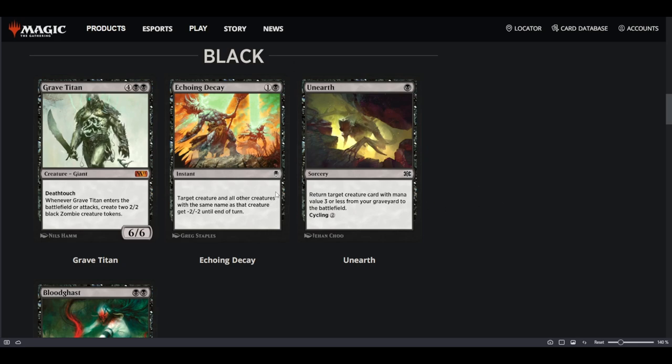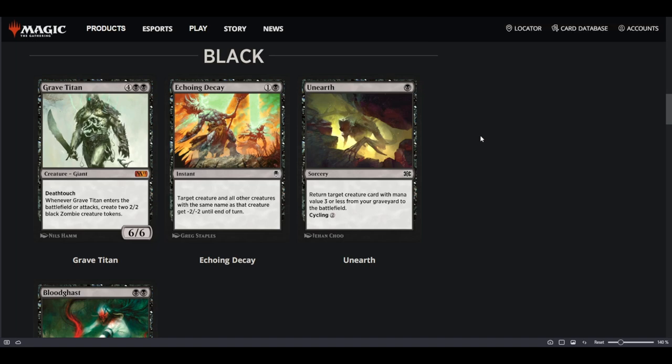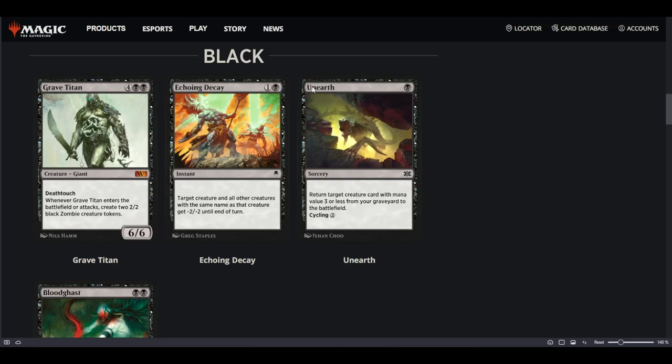Bloodghast isn't really a target for Unearth since it comes back anyway via its Landfall mechanic — whenever a land enters the battlefield under your control, you may return it from the graveyard. I feel like if you're playing Seasoned Pyromancer with Unearth, that's definitely something to try. Maybe you play Unearth in Grease Fang as well, but you could already do a turn-one Faithless Looting line — discard Grease Fang and Parhelion, then reanimate them. So Unearth may not add much there.